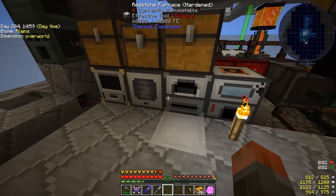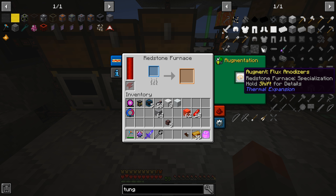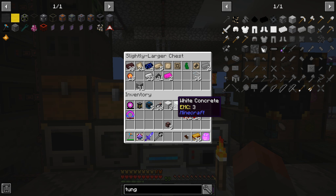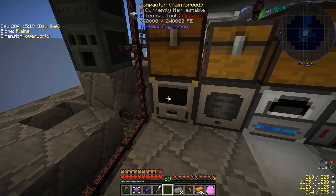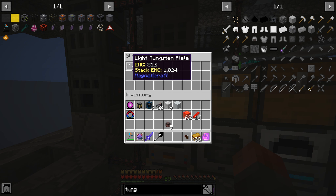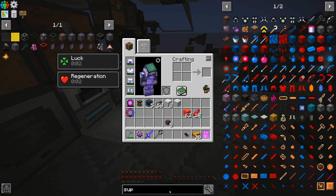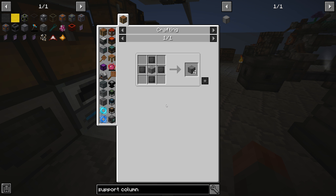Let's take a stack of that and drop it into - can we actually double this using our Mekanism Enrichment Chamber? It does have the ability to double ores. Will you produce two? Yes, you will. So we can get tungsten, and then we need to convert that into plates. Let's see if this tungsten will just compact up - looks like it will. Light tungsten plates, which is what we just saw for the support column.